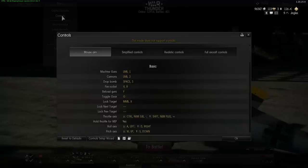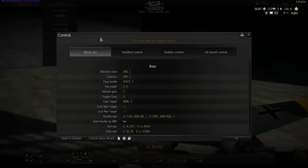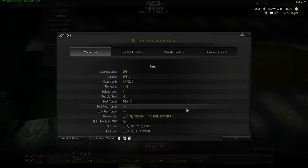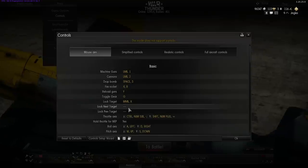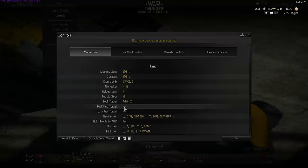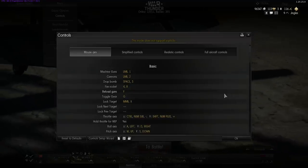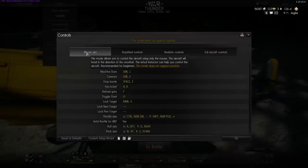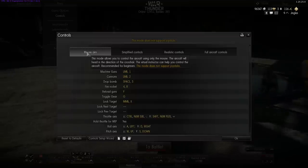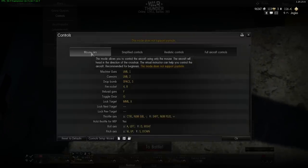We're going to start off with the controls. Now all you've seen me do so far — people keep asking this in the questions — is mouse and keyboard. That's all I've used so far because I do not have a joystick. I've ordered a Thrustmaster joystick and throttle combo; it's going to take up to a week to two weeks to be delivered. I ordered it four days ago, so I cannot show you anything that requires a joystick yet. Mouse aim does not support joysticks — you control the aircraft using only the mouse.